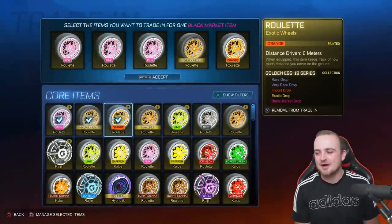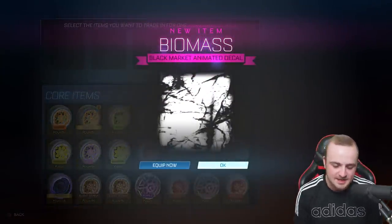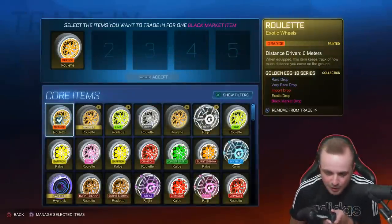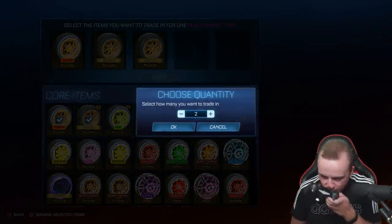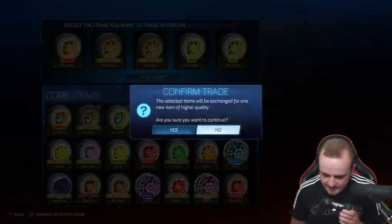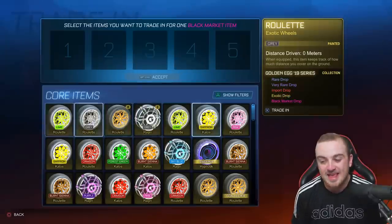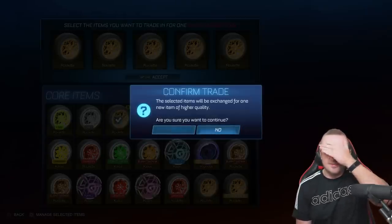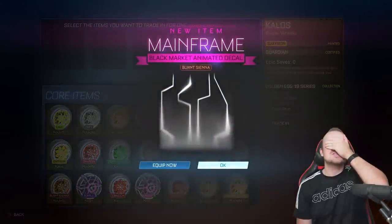We're kicking it off with some golden egg 19 trade-ups and the first one is going to be a biomass — nothing too crazy. Now let's do a nose trade-up. It's been a long time since I've done the superstitions with trade-ups and as you can see, this is why — it takes a long time and the efforts don't always feel justified. Let's do roulette non-painted only. No look for a sky blue mainframe. Imagine the prediction.